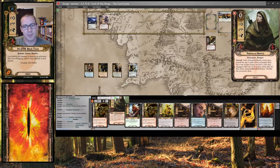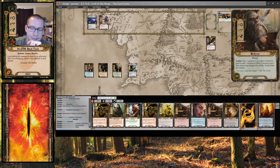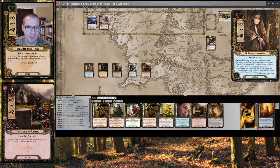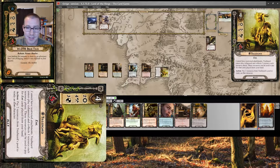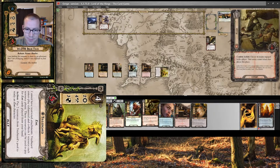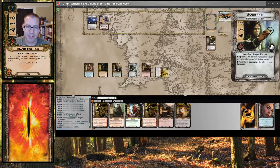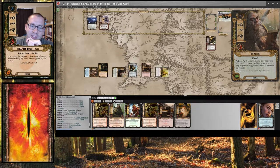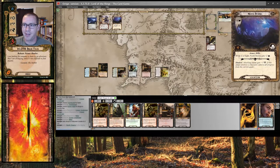And there is Gandalf. Here is a Defender of Rammus, and 1, 2, 3, 4 for a Treebeard — exhausted. His action advantage is great, though I really wish I had some healing. Let's discard this Elven Light for a resource on Arwen, which I will immediately shift over to Biffer. I do want to play Furial, and having those extra resources is nice. So let's quest. I'm going to send 5, knowing full well that my threat could go up, but at this point I'm not too worried about it.